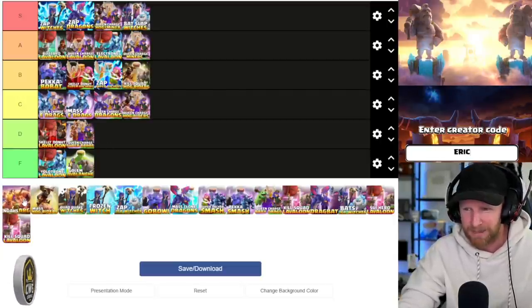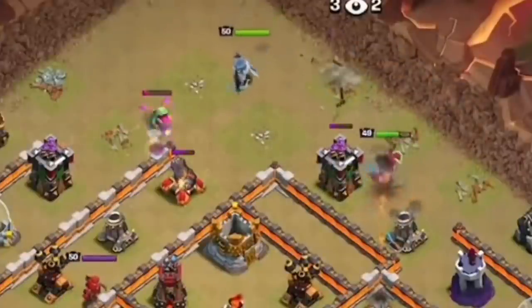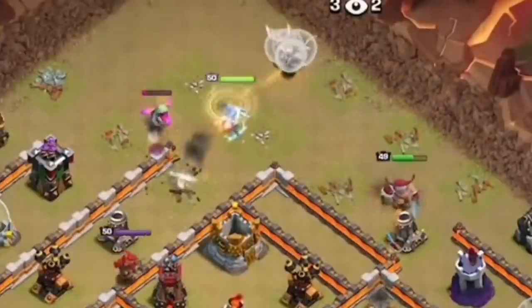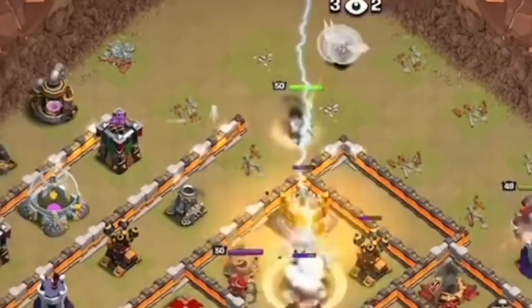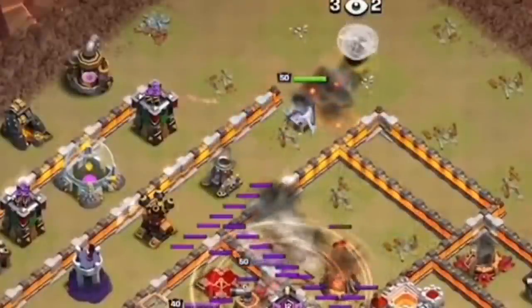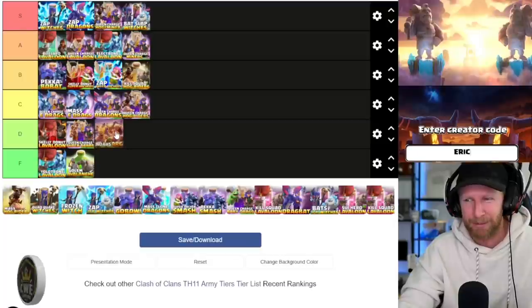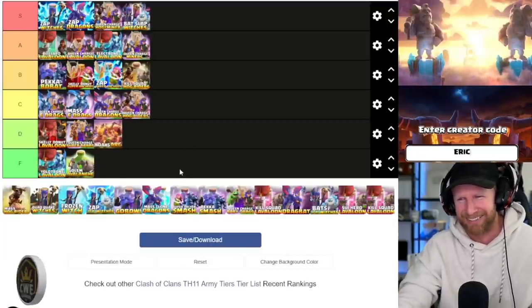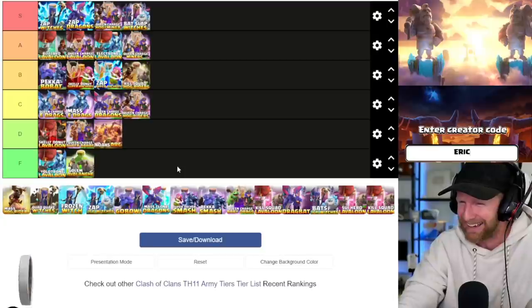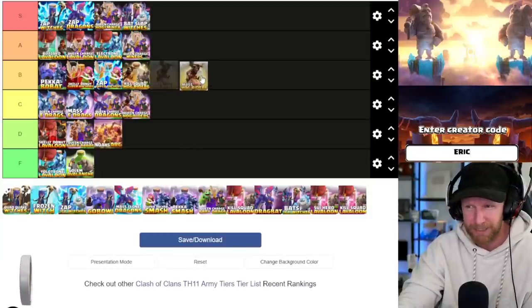Noah's Ark — one of every troop in Clash of Clans. It's a meme army, but honestly it's pretty decent if you know how to use it. It does require a lot of skill and doesn't have too many strengths — you have to find a base it'll specifically work on to pull off the meme. I'm going to rank it D tier, but I keep it above yellotron and golem avalanche — it's not quite F tier because it does actually work and it's kind of fun.